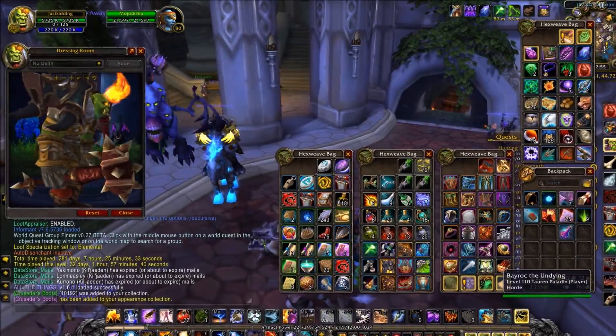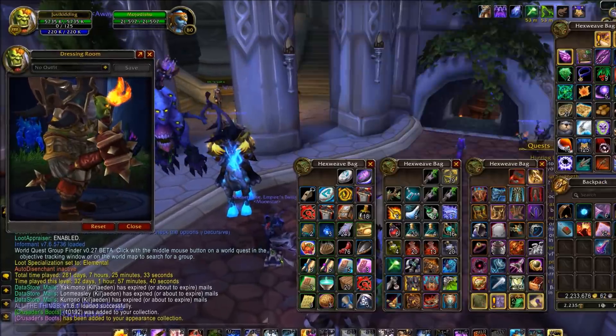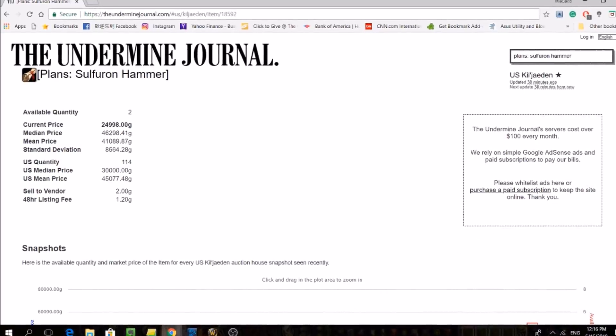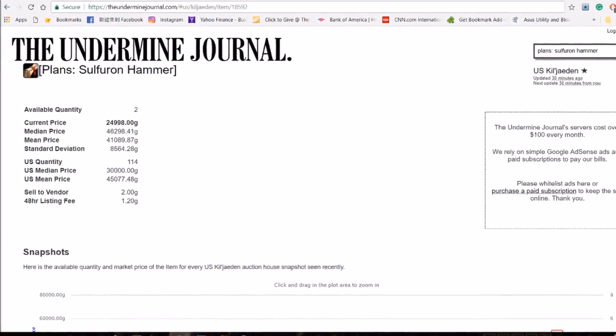The first method I'm going to talk about is the plans for the Sulphurin Hammer. Not only are the plans themselves valuable, but the hammer itself is used to craft the Hand of Ragnaros legendary item. As you can see here, the mean price on US servers is about 45,000 gold.